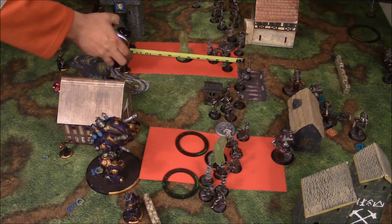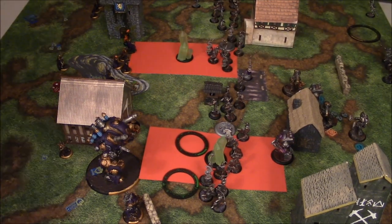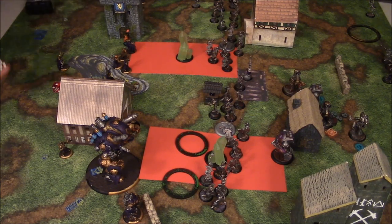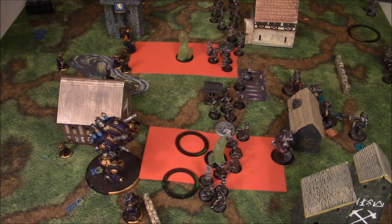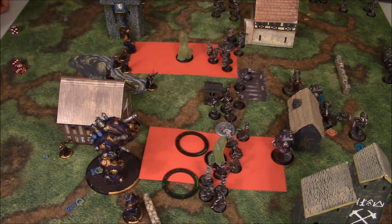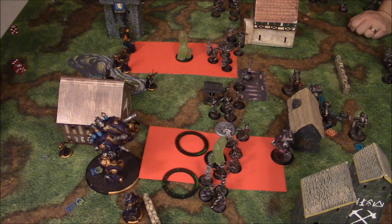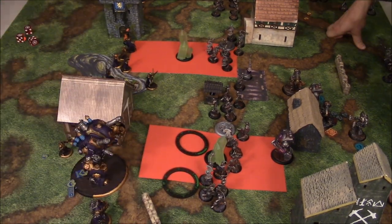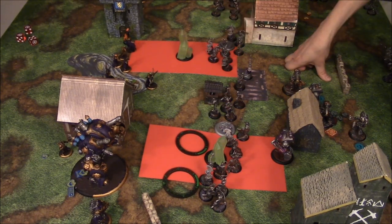He moved up with Thorn and the Stormwall — there should actually be a little bit further back, and we're going to be fixing that. He has Arcane Shield go up on the Stormwall, then tries to shoot up the lead Clockwork Angels at the top. The Black 13th do their thing — a big shot into there killing a whole bunch of guys. Acosta moves up there. They've done some really significant damage. The feat is up, so now we're back to the Convergence side, turn two.